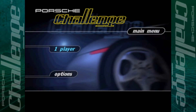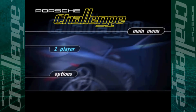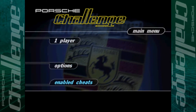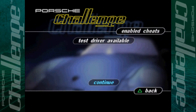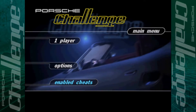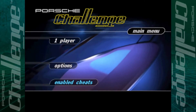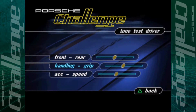To get the test driver, press right and square at the same time, then left, circle, select at the same time. Let me just put this in quickly: right, square, left, circle, select. If you do it correctly you get a weird laugh, and you can check the cheat that you've enabled. We're also going to tune the test driver, which is left and circle at the same time, then right, square, select at the same time.